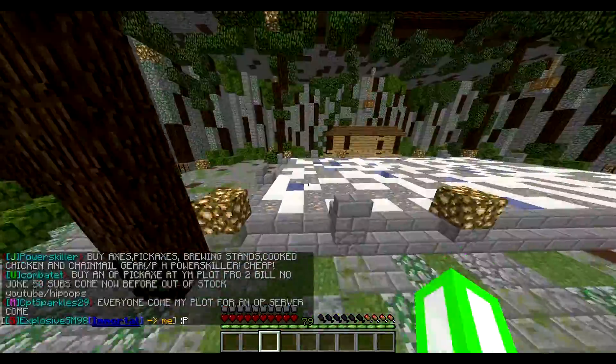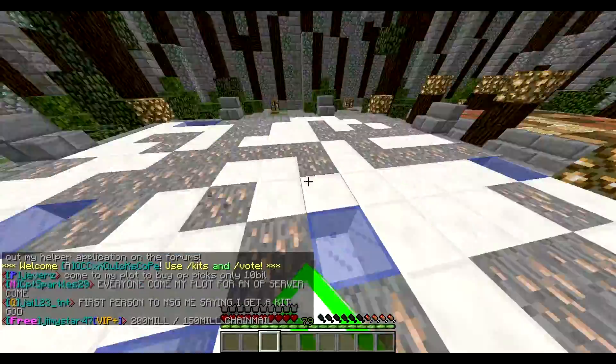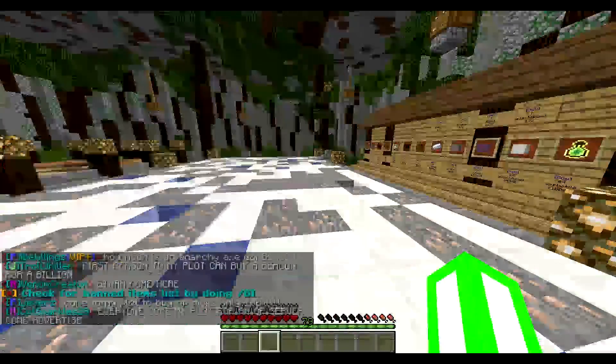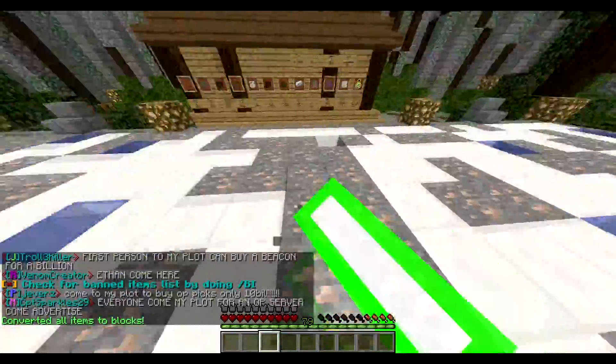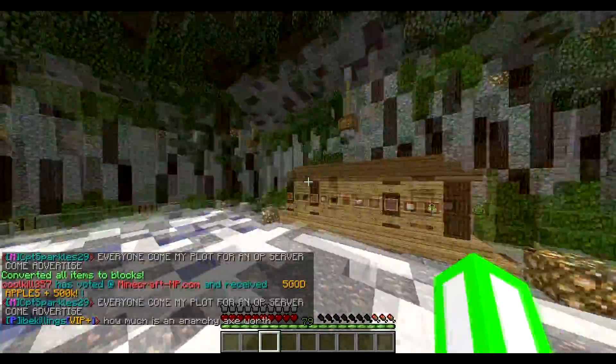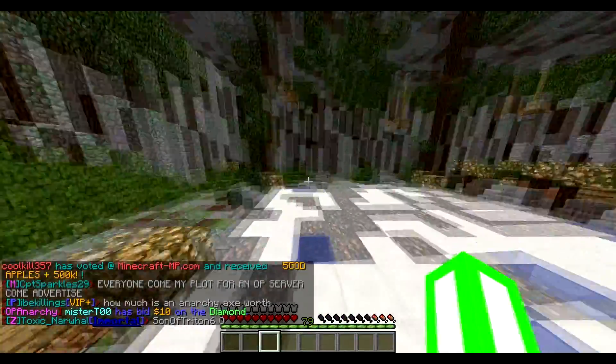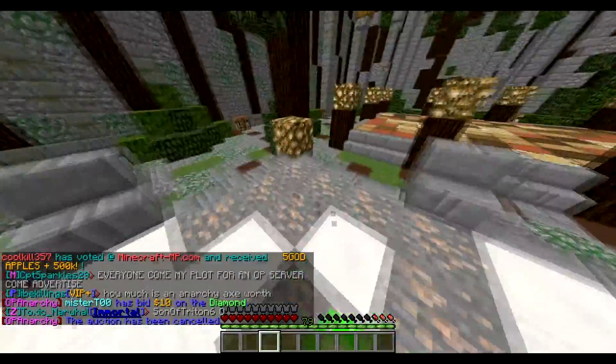Once you get to mining emeralds and diamonds, you can do slash block and it'll turn any ores, ingots, or anything like that into block form, and then you can sell it. I definitely recommend doing that.